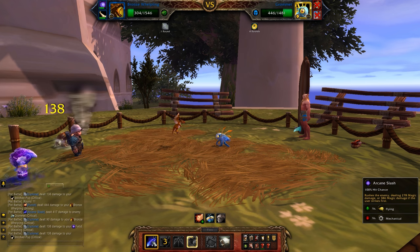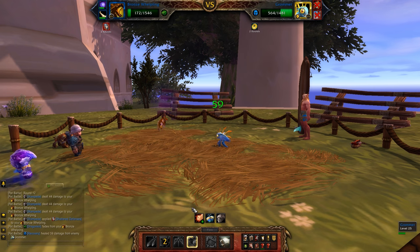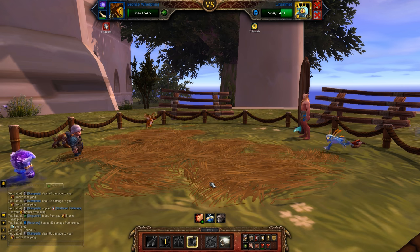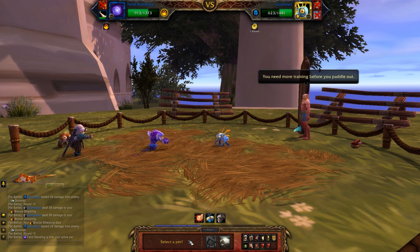We could probably solo the fight with just this one pet, but we want to get our leveling pet in for a round so he gets experience. So I probably could have fit one more Arcane Slash in, but I didn't want to crit and accidentally finish the fight too early. So I decided to pass the round and actually let him kill my Bronze Whelpling to make sure that I have time to switch in my leveling pet and then finish the fight with my Stitched Pup or Fell Pup.